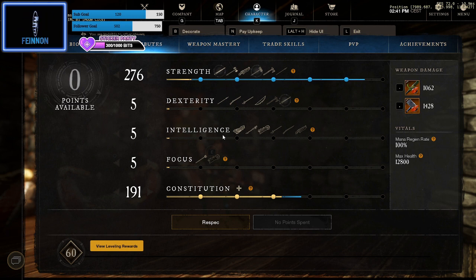For attributes, we run 300 Strength and 200 Constitution with food. I'm using the Carrot Cake, which takes me up to 300 Strength, giving me Grit so I can't get knocked or dazed. 200 Constitution is normally more than enough as long as you've got a decent set of gear.